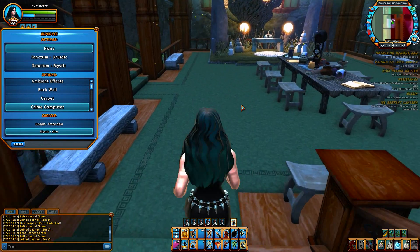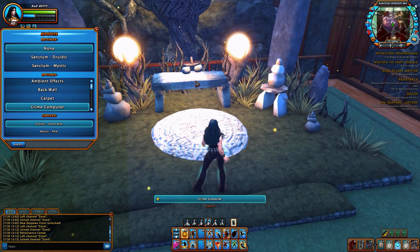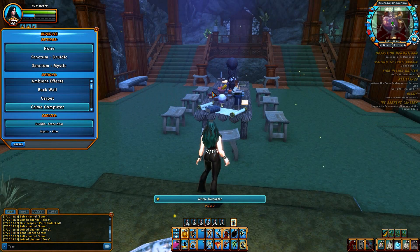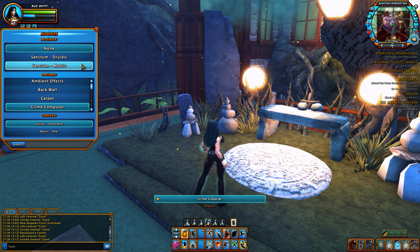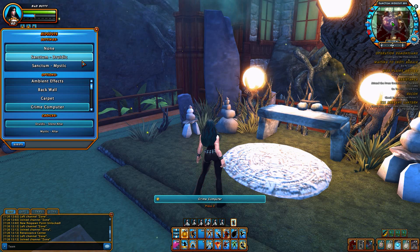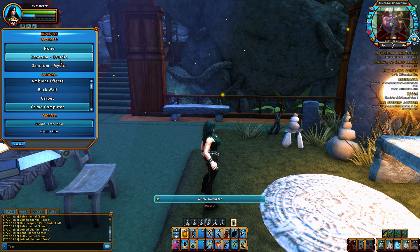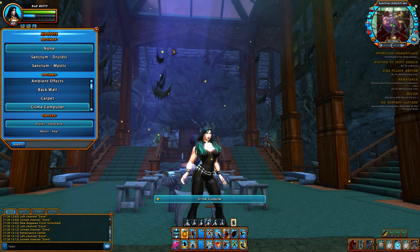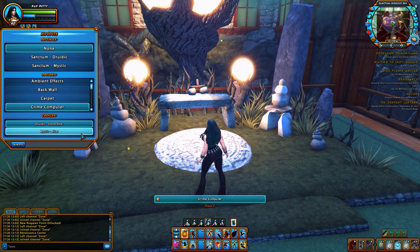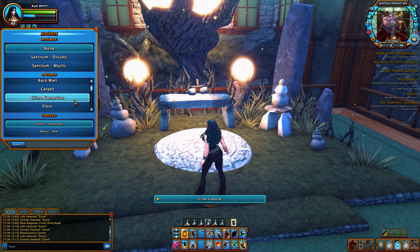Crime computer. Have your altar. This is from the mystic, or you can use the druidic. Anything you have from your previous hideout, like the sanctums, you can interchange. You can mix and match the different pieces together, but it only works with the same type of hideout. Like if you have a basement, you can't put a cave item in your basement. For the sanctums, you can have this stone altar or a mystic one. Obviously, the more types of sanctums you buy, the more options you'll get.